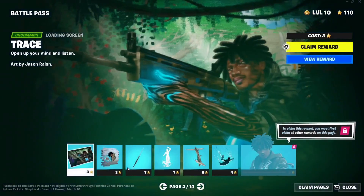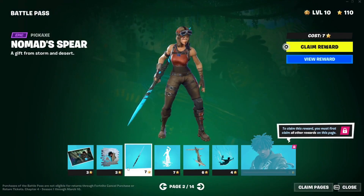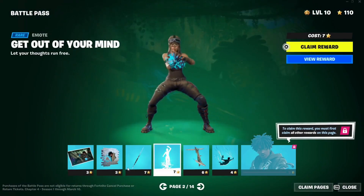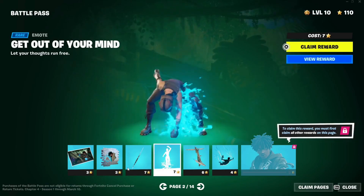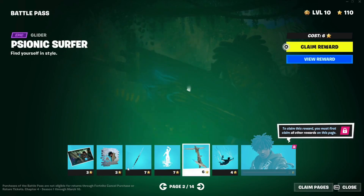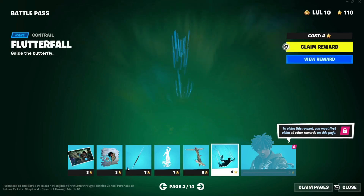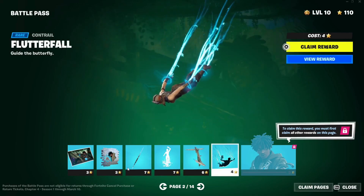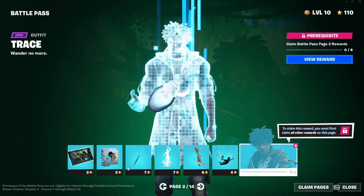And then finally we have Era, the skin itself — it's a very beautiful skin. Next we have the Trace loading screen, the Menacing Spear pickaxe, and the emote Get Out of Your Mind — I like this one. Then we have the glider, the Psionic Surfer, also pretty cool. Then the contrail.